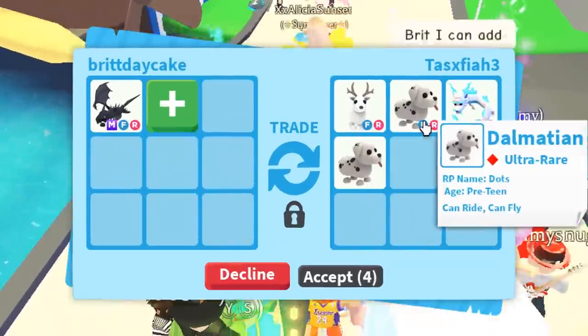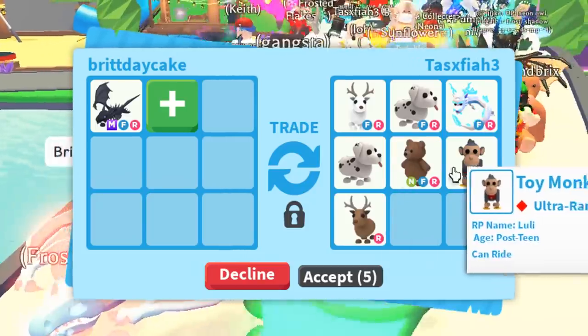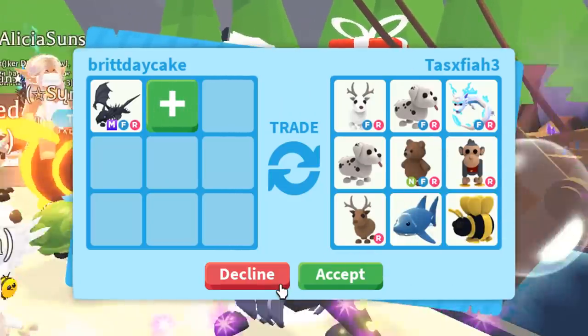This person put a normal Arctic, a couple Dalmatians, a Frost Fury, and a Neon Brown Bear — super cool Adopt Me pets. But this offer is a little bit under. I'm so sorry, I'm going to have to decline.